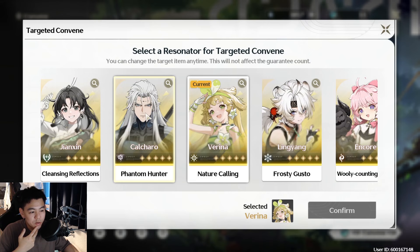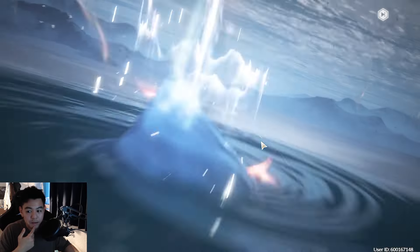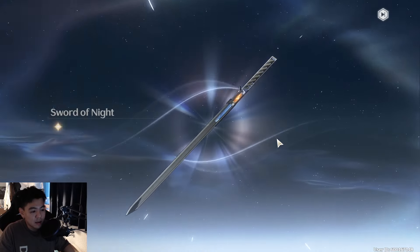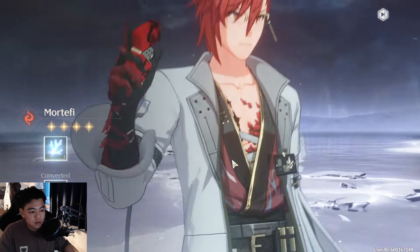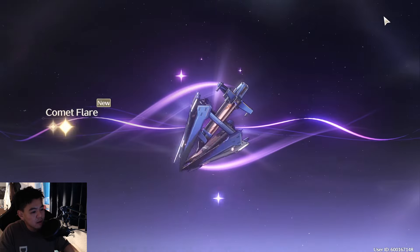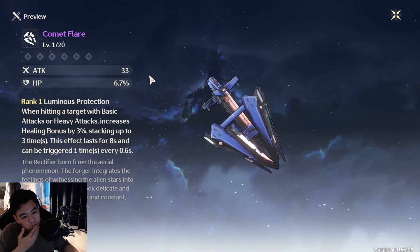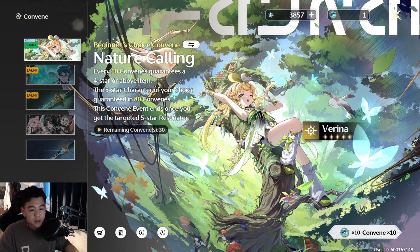I'm going to do this live on the video. I think I'll go with Verina so I can pair her with my Jianxin. Okay, let's do it live after reaching level 30. It's not Verina — okay, I have three more multis to decide. I'd really be happy with a four-star weapon for Jianxin. Another Mortefi — another Mortefi! And a four-star weapon — Comet Flare! Unfortunately I can't use it on Jianxin, but two Mortefis is really good.